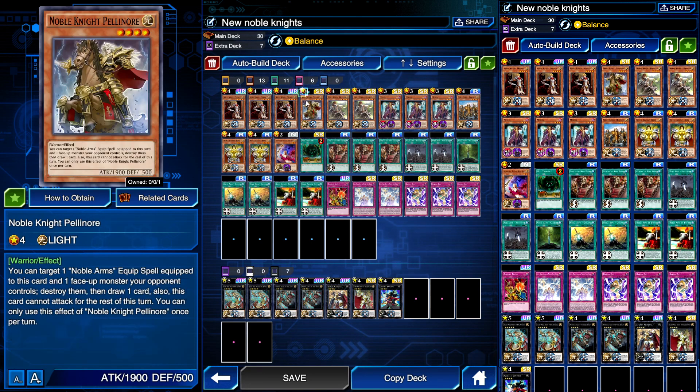Starting with Pelinor — he's kind of a monster popper but also has a little draw power. You can target one Noble Knight equip spell equipped to this card, and one face-up monster your opponent controls, destroy them, then draw one card. Also it's gaining attack for the rest of the turn, so if you pop a Noble Knight spell you can equip it back and then go for a synchro or XYZ.